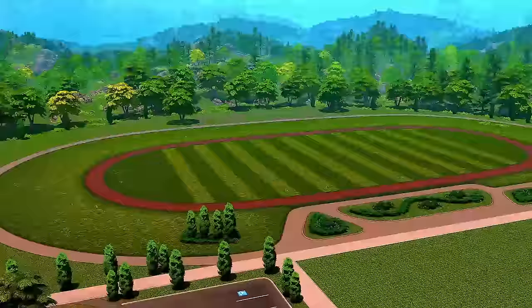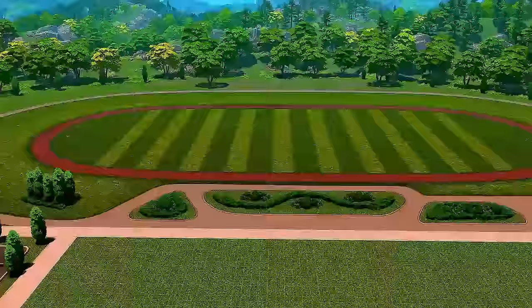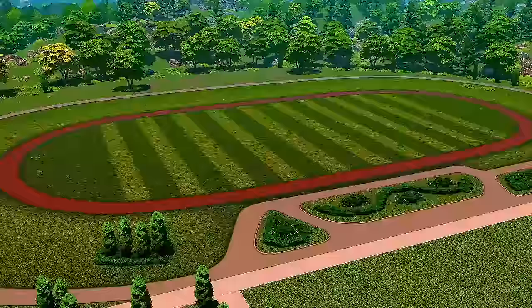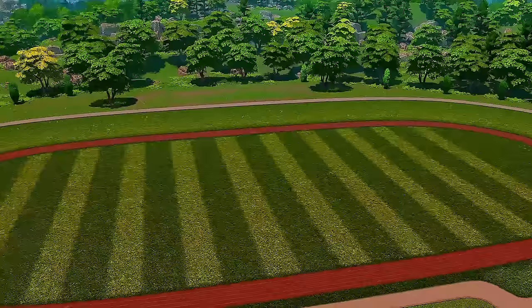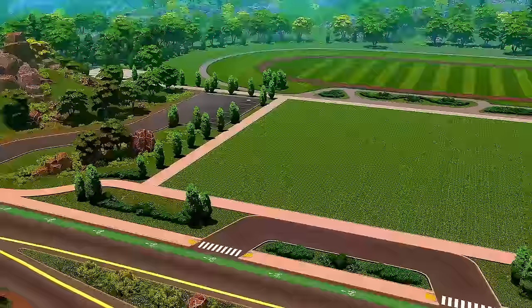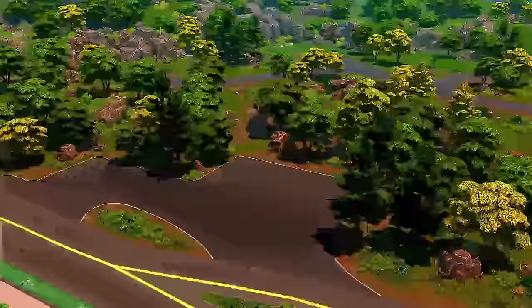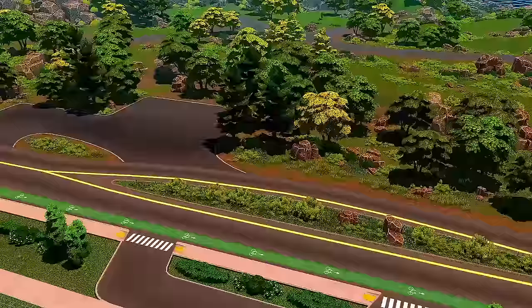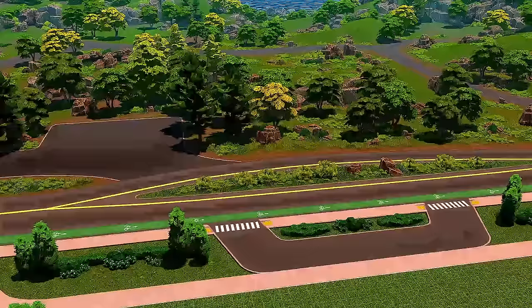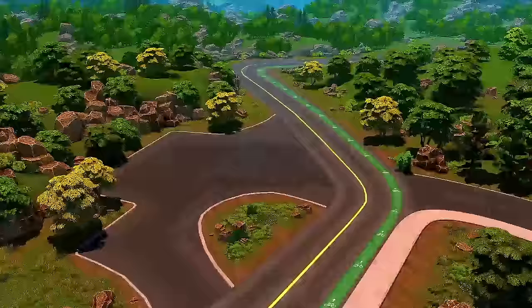Now we're in Copperdale where the high school used to be. The Blowtorch got rid of all the football field stuff, which I'm going to add back because I want to redo the high school. I made one already but there are things I'd do differently. I want more bleachers and to make it look better. The only thing I wish is that we could get rid of these trees, because I would love to put a little neighborhood right across from the school.